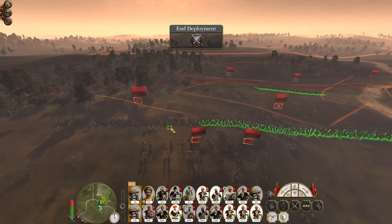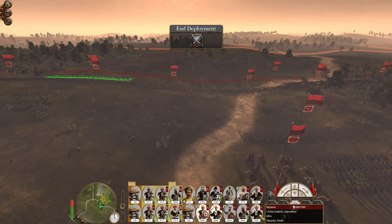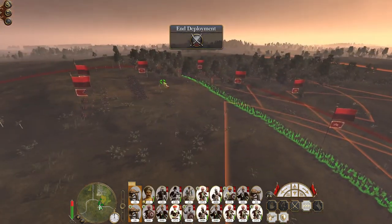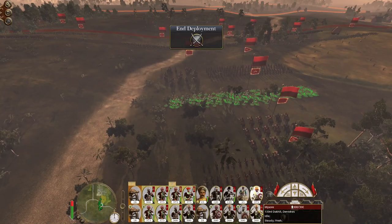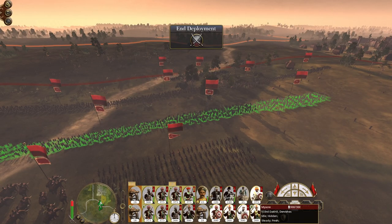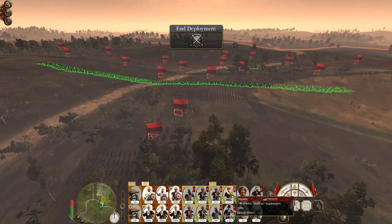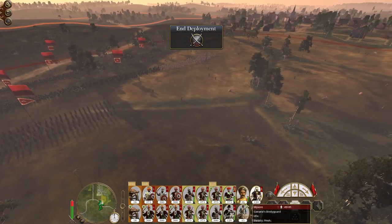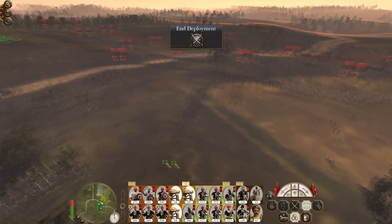Deploy my infantry line, my melee line — a Sikh musketeer unit. A very multicultural army this is: Gurkhas, Hindus, Dervishes, and Sikh melee troops, more Dervishes. Then our cavalry and war elephant component — actually I missed a gun.